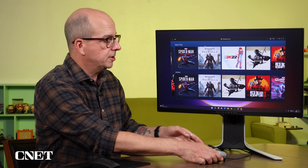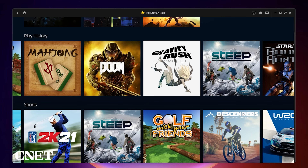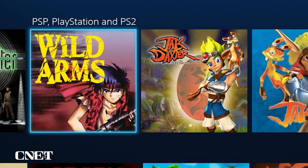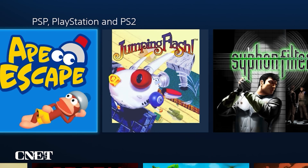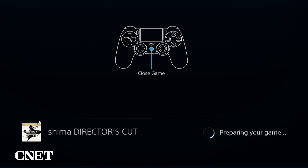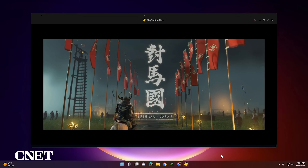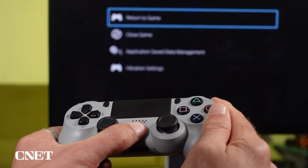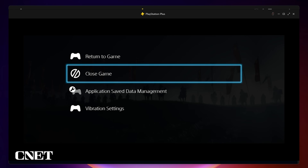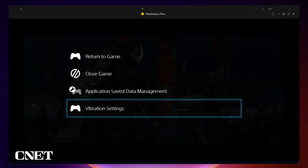But now it's time to actually start playing some games. The PlayStation Plus app offers a ton of titles, from current-gen PS5 games all the way back to the original PlayStation era. When you find one you like, select Start, and soon your game will be ready to play. When you're in a game, you can press the PS button to close the current game, manage your save data, and access vibration settings for your controllers.